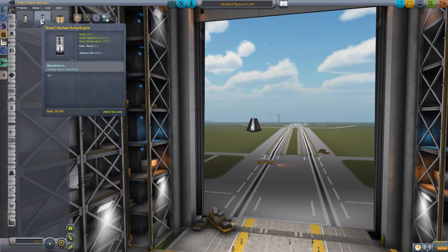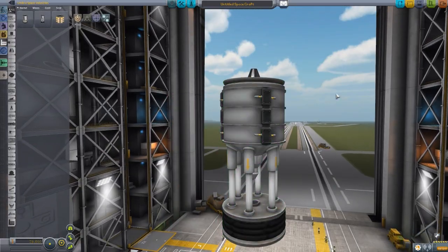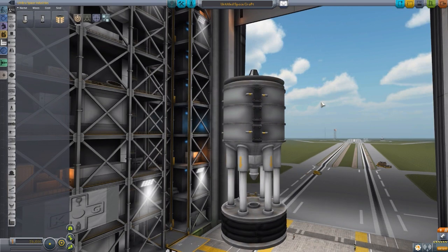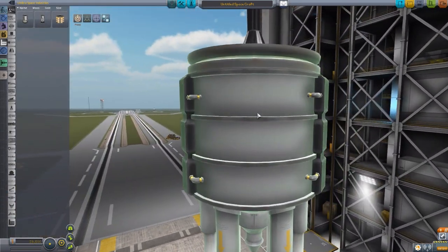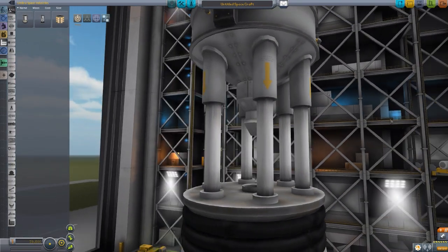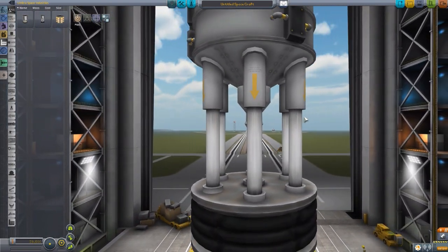The first one we're going to look at is, of course, the engine that is the namesake of the mod — the Orion Nuclear Pulse Engine. Oh my god, look at the size of this thing. It's gigantic, it is beautiful, it is glorious, and quite a nicely designed — well, not little at all, it's quite a large but nicely designed part. You can see we've got quite a bit of detailing in the design, pretty good texturing. It looks a little bit washed out in places, but overall very good detailing on the texture and exquisite detailing on the modeling. I really love the look of this thing — overall a glorious and beautiful engine.